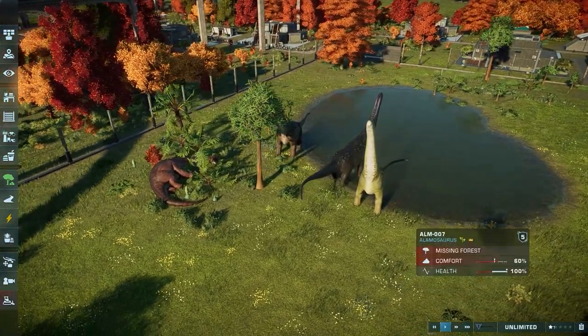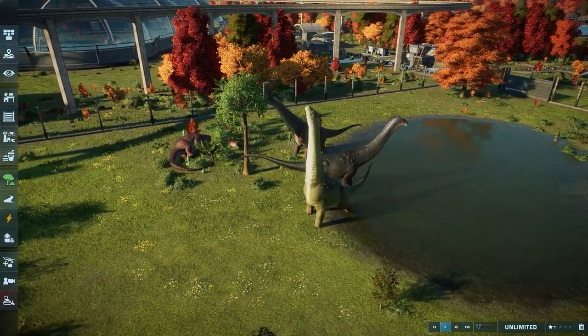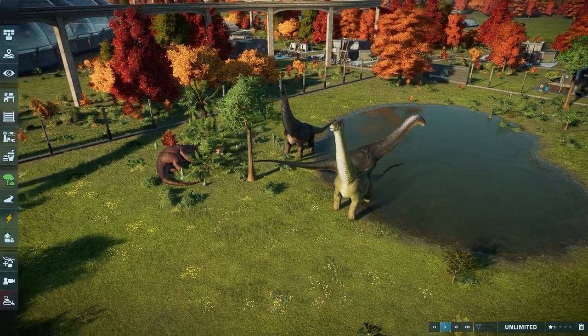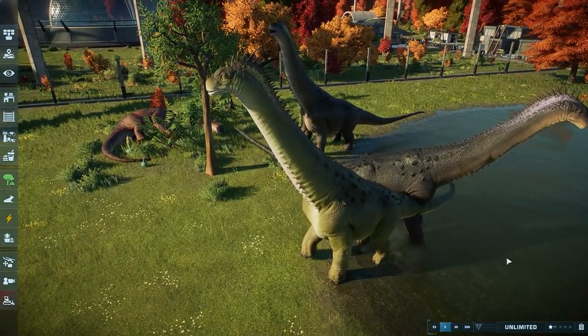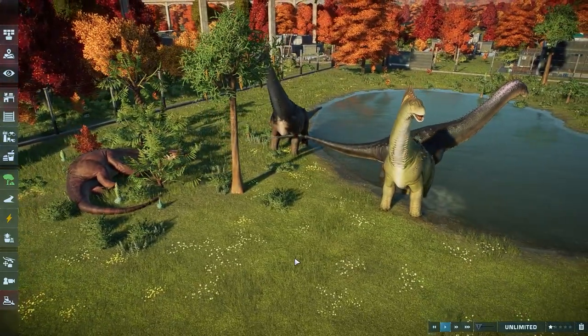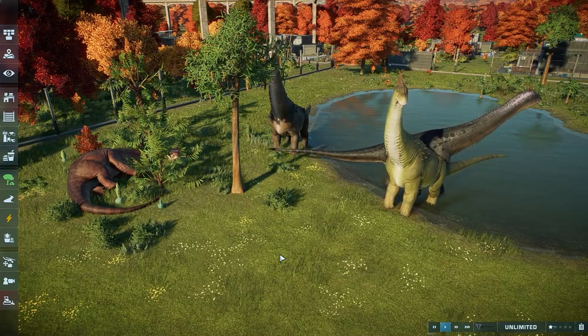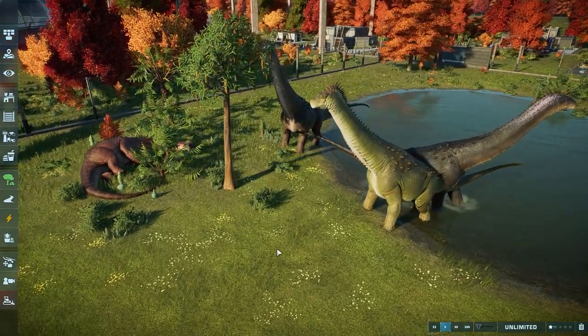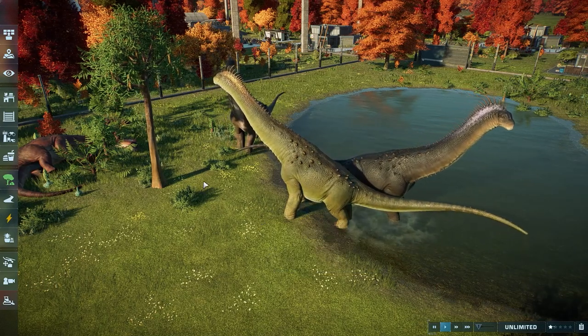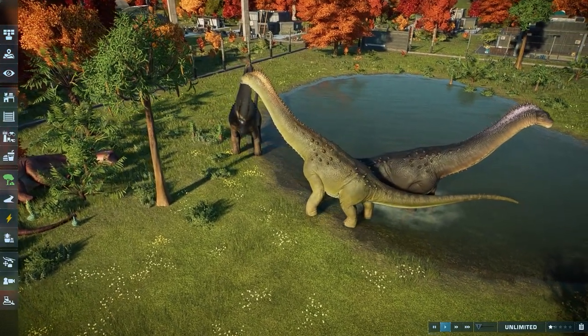Hey guys, what's going on? Welcome to another species showcase video. In today's video we're going to be taking a look at the Alamosaurus, coming with the Late Cretaceous pack that launches today for Jurassic World Evolution 2. Thank you so much to Frontier for allowing me to have early access so I could take a quick peek at these guys a little bit early.